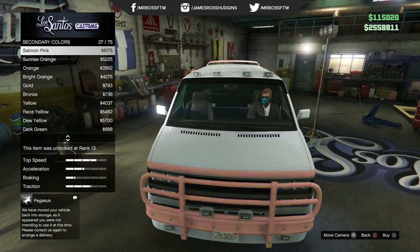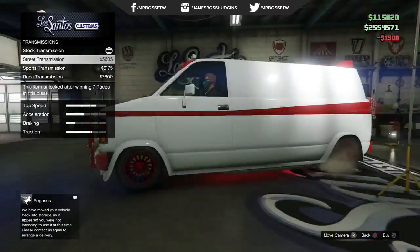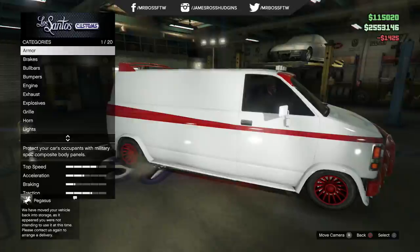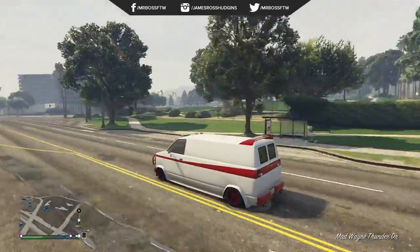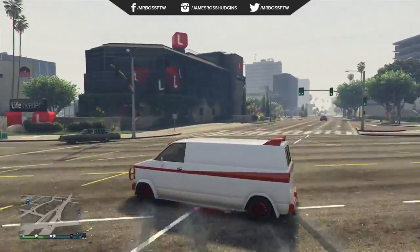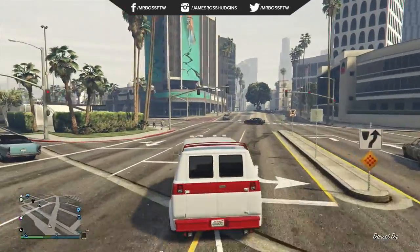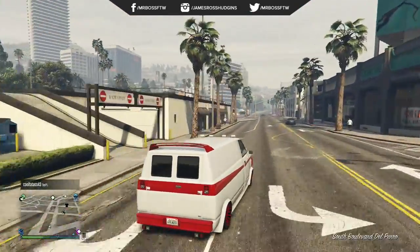The Gang Burrito was one of my favorite heist cars from the campaign. I think you used it in the very original Vangelico heist, the jewelry store heist. I went with a classic white and red look since the wheels were already red, and I think this is a beautiful looking van. You can get two people in the back, two people in the front — the driver and the passenger.